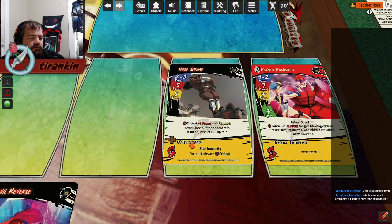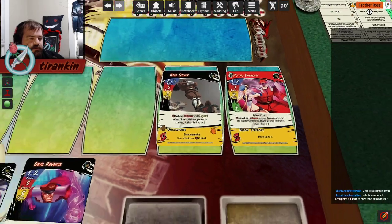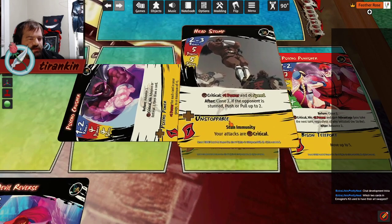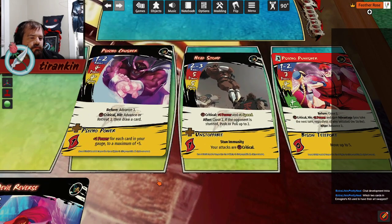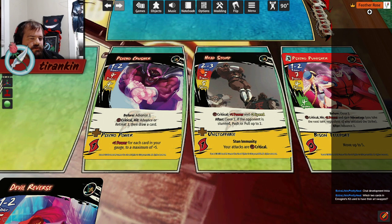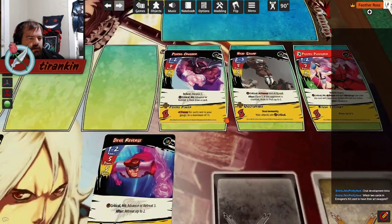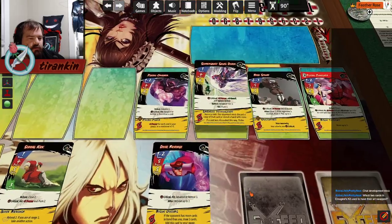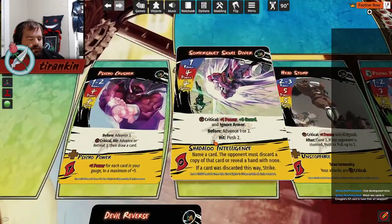I want to use Unstoppable to set up Psycho Punisher, and I want to use Psycho Power to set up Headstomp, because Headstomp costs way less gauge than either of his Ultras. So I can just get a plus-5 power, speed-6 attack with 6 normal power — so it's like 11 at speed 6. Good luck. What are you going to do about that? Or I can throw a Somersault School Diver in the mix for a Unicorn Armor option, which is actually super, super relevant.